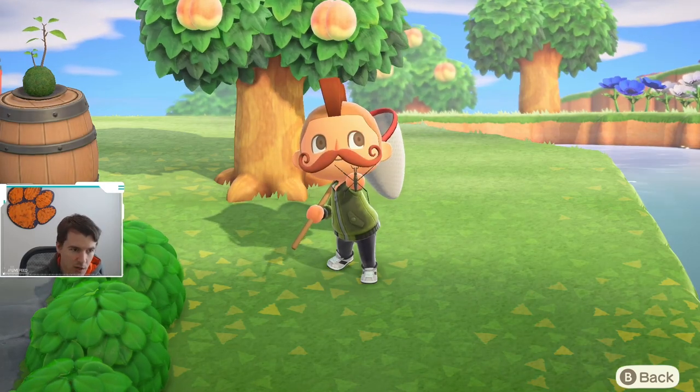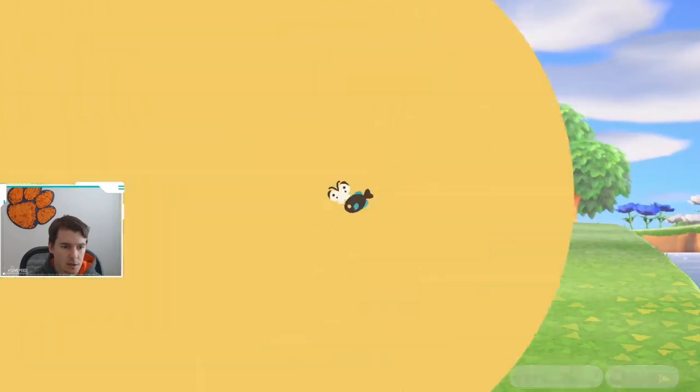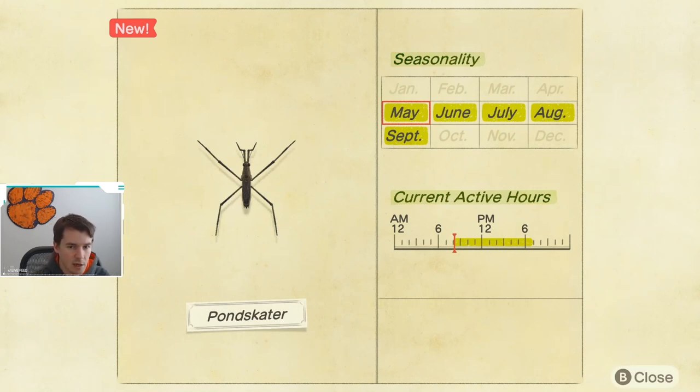Keep an eye out around your ponds and rivers. Let's look at the Critterpedia to see when you can catch this. If we look at the pond skater, you can see it is caught May through September, and it is available from 8 a.m. till 5 p.m.